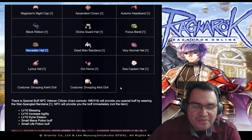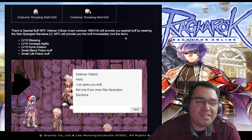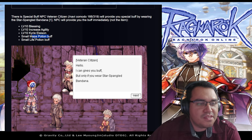You can also get a buff, but only if you wear the bandana. The special buff NPC, Veteran Citizen, will provide you with a special buff when wearing the Star Spangled Bandana. The NPC will provide the buff directly — not the item itself — so the item doesn't have the buff, but you can get it from the NPC.